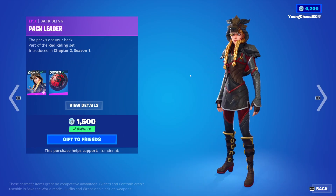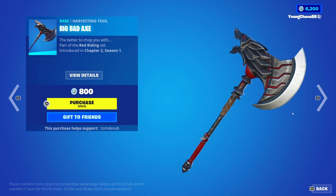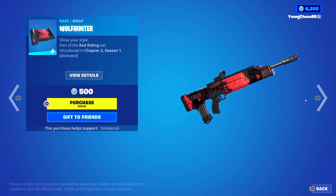We have Grim Fable with the back bling Pack Leader, an Epic skin, 1500 V-Bucks. The skin does have a second no-packs style as well. We have Big Bad Axe, a harvesting tool, 800 V-Bucks. Wolf Hunter, a wrapping, 500 V-Bucks, animated as well.